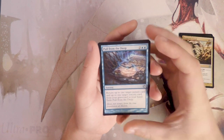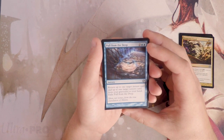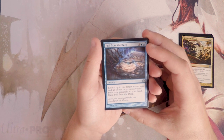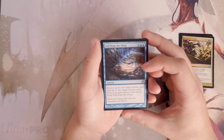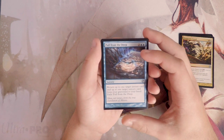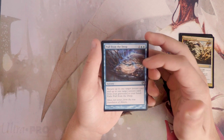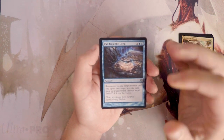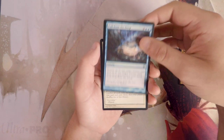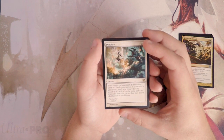Pull from the Deep is two and two blue for a sorcery — return up to one target instant and up to one target sorcery card from your graveyard to your hand, then exile Pull from the Deep. This could be good, but in limited I tend to want to draft creatures more than instants and sorceries. I'd really want this if I was already in a blue-focused tempo deck, but as a first pick, probably not.